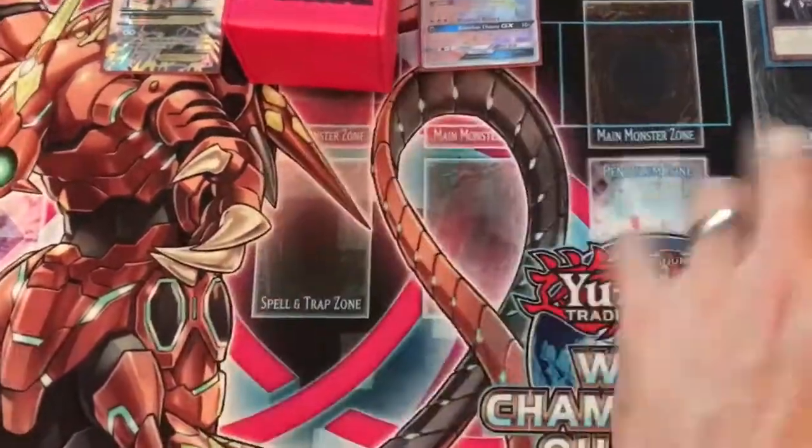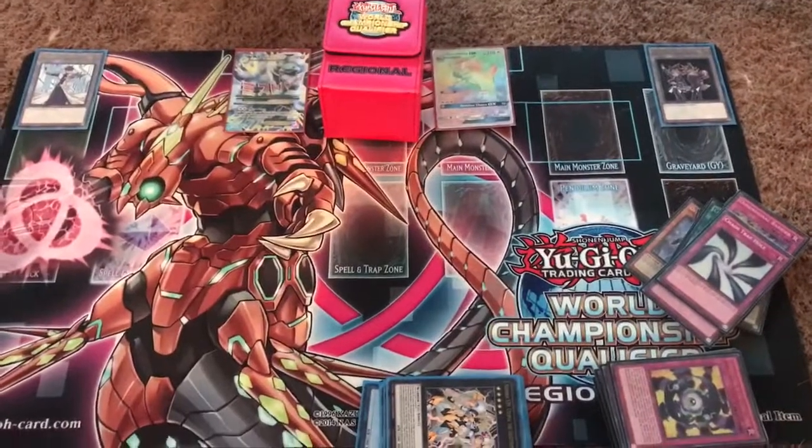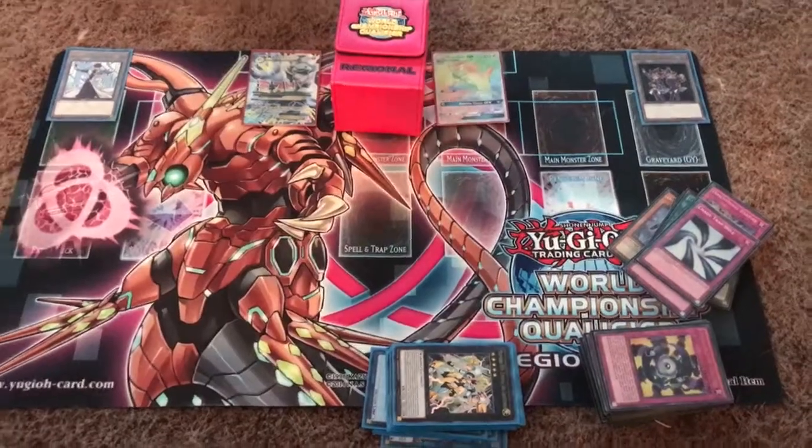And the two Chaos Trap Hole — good for Pendulums, good for Trickstars, and good for True Dracos as well. That is it for this updated deck profile on my Cubics. I do hope you guys enjoyed it — please remember to like, comment, and subscribe, and I will catch you guys next time.